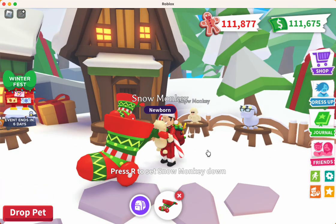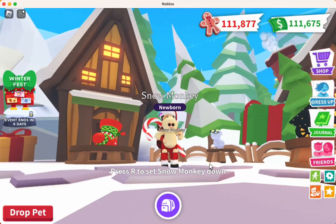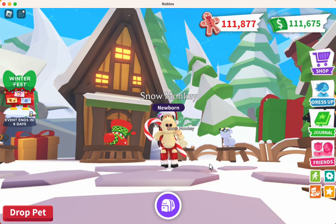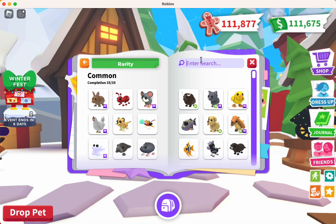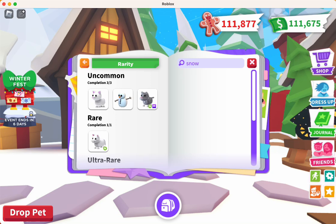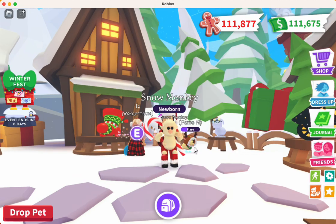Wow, very cute — look at this thing! There's the snow monkey, folks. If you can get one of those, do it — or you could just wait for my giveaway; I'll buy a bunch of them and give them away. Let's check out the journal and see what the neon looks like. Okay, it's like an orange neon. I adopted my first one today, December 28th. And then there's the mega — that is a really cute pet. That's a brand new pet, I love that, Adopt Me — good job on the snow monkey.